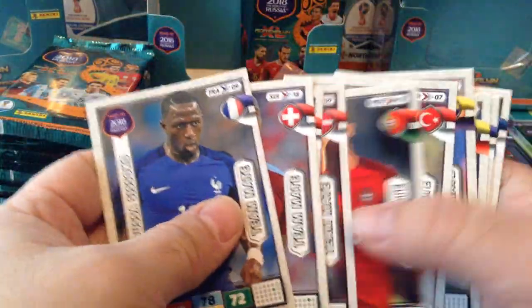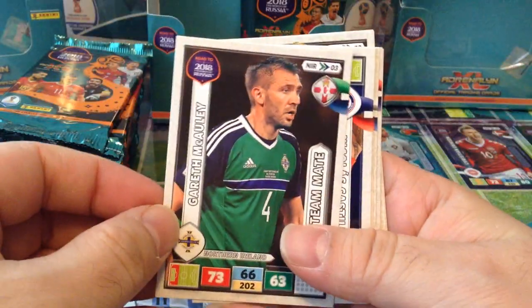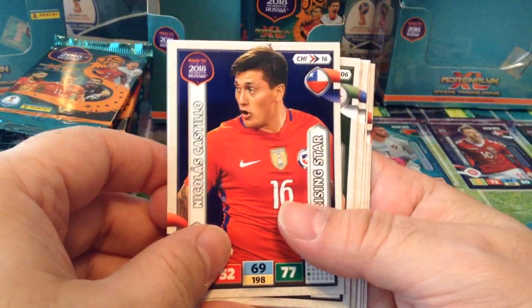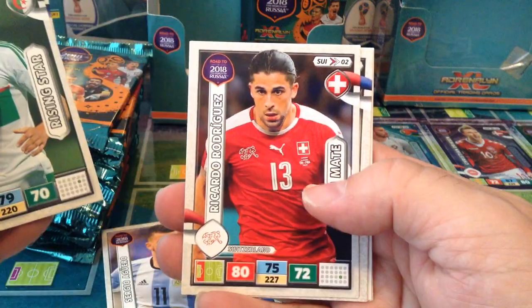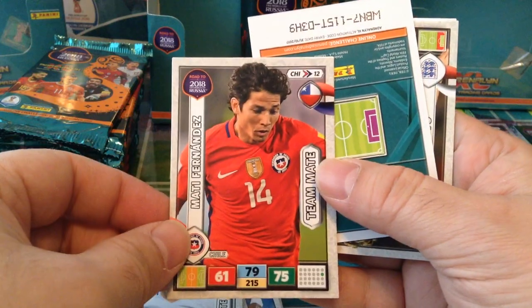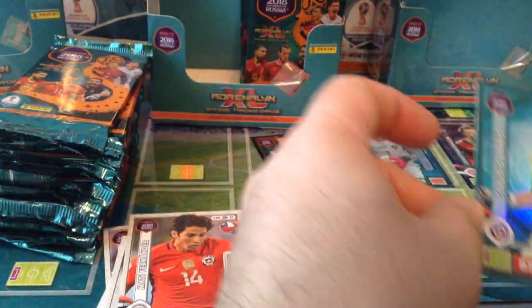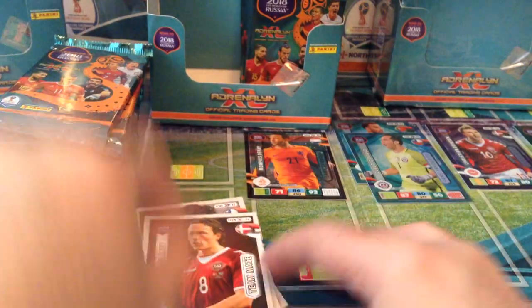I'm going to leave the home nation cards on the side so we can see how many we've pulled, since it's a different collection than the international one, just for the sake of finding out the ratios. Here we go: Macaulay Northern Ireland, Castillo, Bentaleb, Rodriguez, Halsti, Fernandez, fans favourite Claudio Bravo. Cahill and Delaney for Denmark.